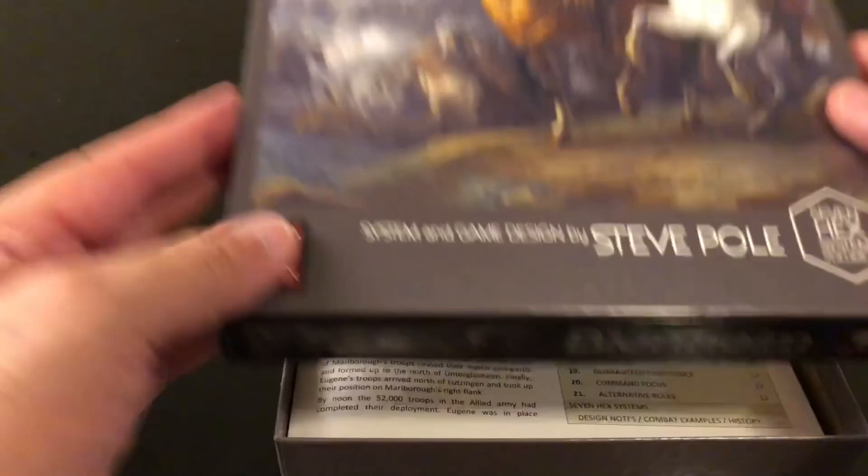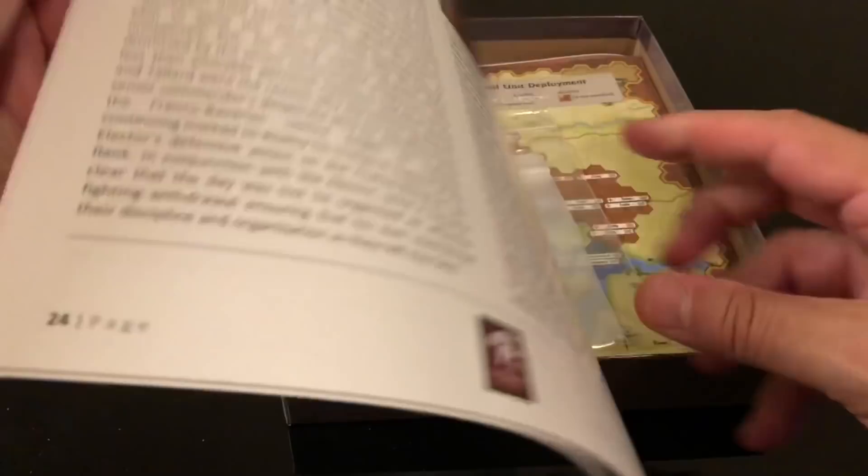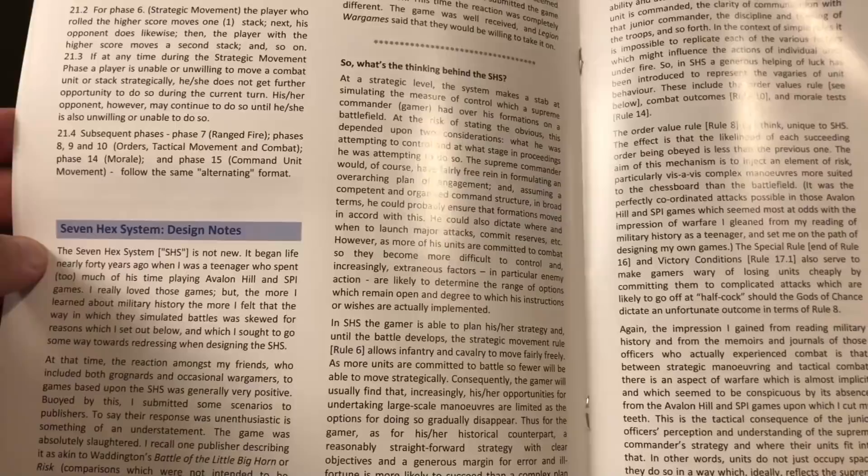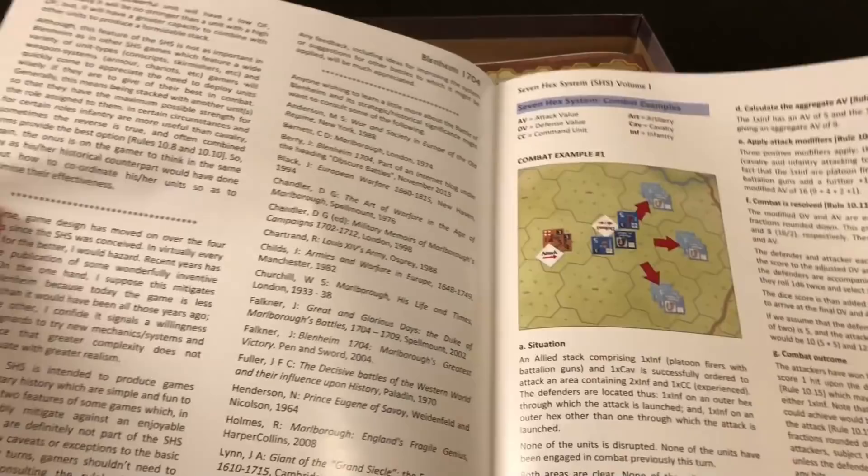Opening the box, we see the rulebook — a glossy rulebook, 24 pages total, but not all pages are rules. The rules actually go to page 12. After that you have designer notes for the Seven Hex System where Steve Paul tells you how he came up with this system, and then you have examples of play starting on page 15.